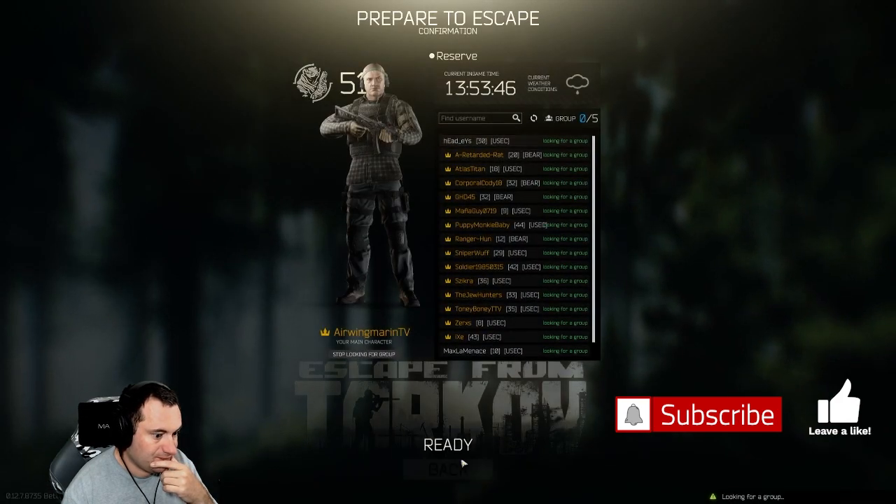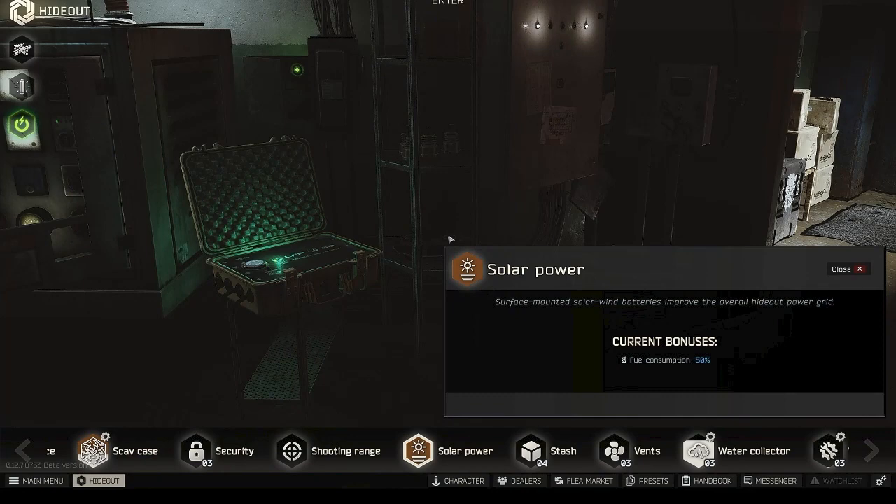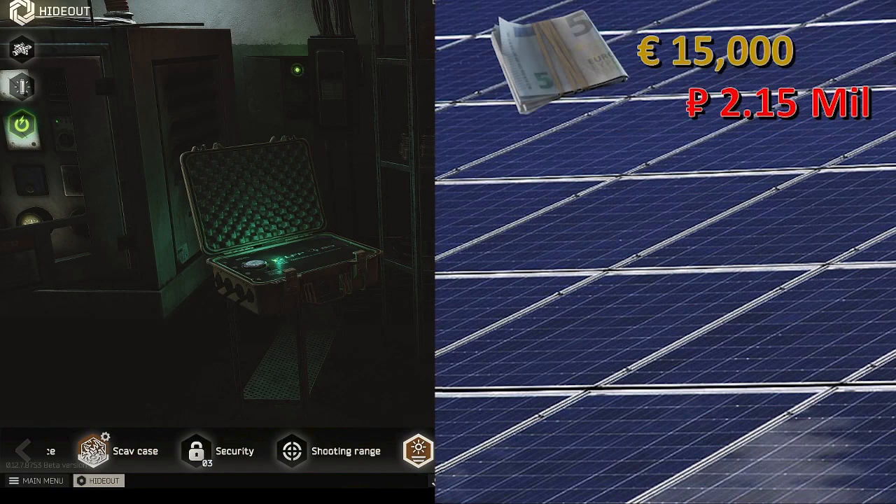Let's break down the cost of what it takes to build this in your hideout. First off is the most expensive chunk: the 15,000 euros, which will run you about 2.15 million rubles. I say about because the euro cost is constantly shifting, so double check before you dive in. As of the time I made this video it's right around 143 rubles per euro.